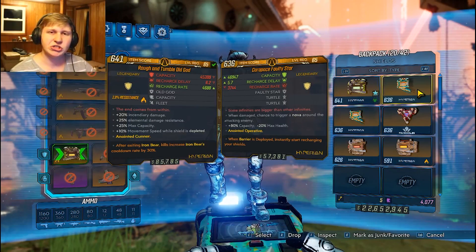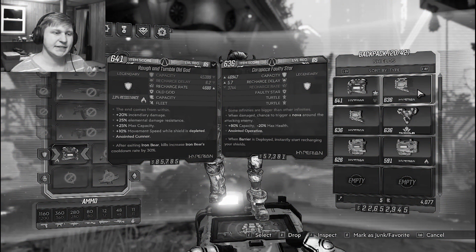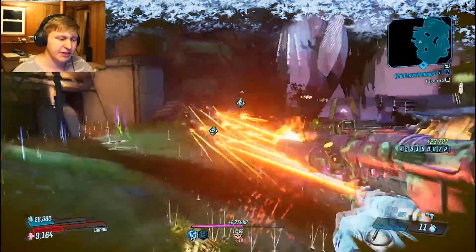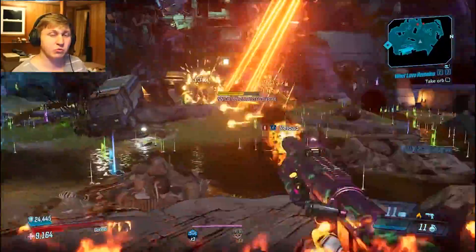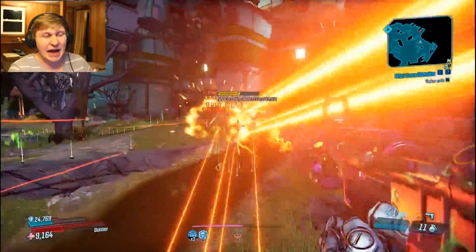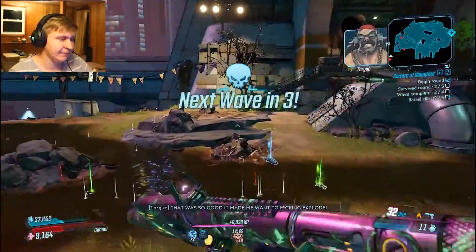Otherwise you could try a Faulty Star cheese — the Blood Letter Faulty Star running around with Ties That Bind. The Mayhem modifier that links mobs to you is called Boundary Issues. I probably wouldn't recommend this the first time you try the Raid Boss because you're more than likely going to Fight for Your Life. We also don't know if the Mayhem modifier will work properly against the Raid Boss, so it's more of an optional thing — but I have it in my build in case it works.